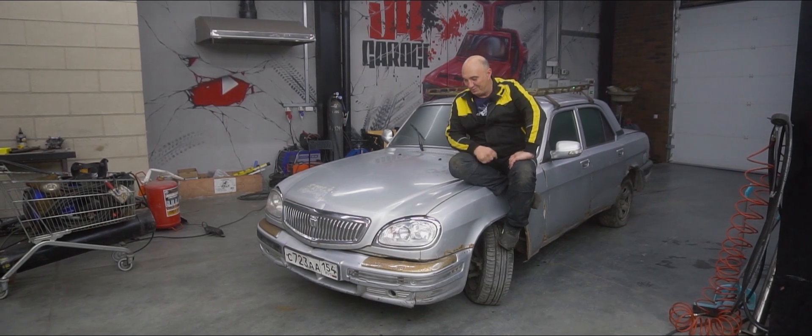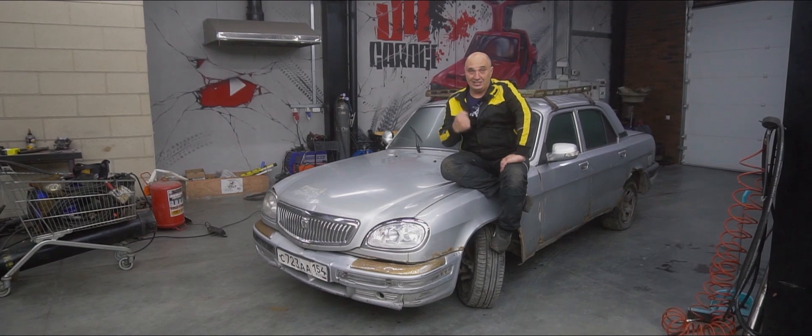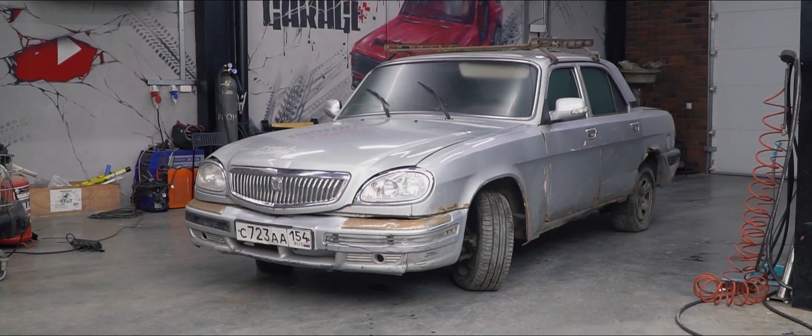Hey there, fellas. What have I got for you today? Well, this here thing — representing the Gorky automobile plant. This right here is a GAZ 31105, which means it has a few benefits that might turn out to be useful in the build that we're looking to put together.